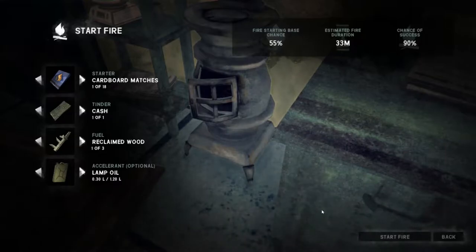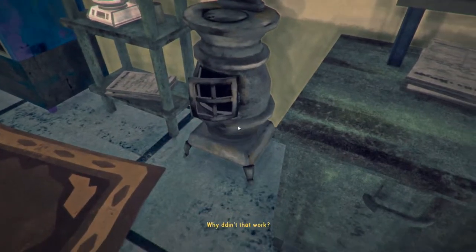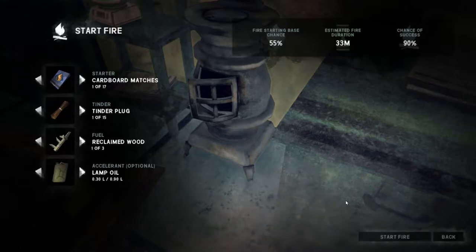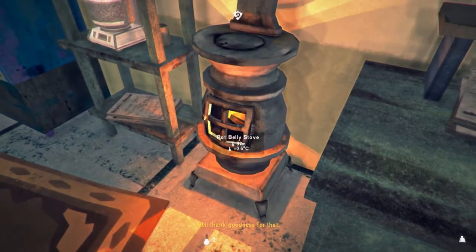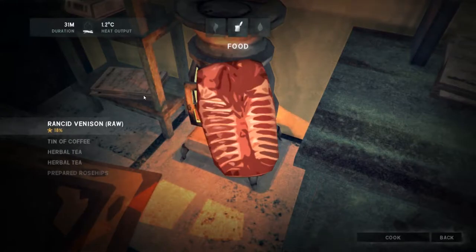Now I can actually cook - let's actually cook that meat I was talking about. I haven't got much of that. Start fire. You turds! Also a spelling mistake. I should have got some more. I've only got 32 minutes. Let's make the most of this. Rancid? Right, sod it - it's going to be a risk. Also heating up nicely. Let's get some coffee, because then I can get a heat bonus and also keep me hopefully a bit more awake.